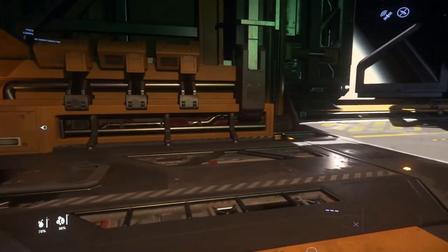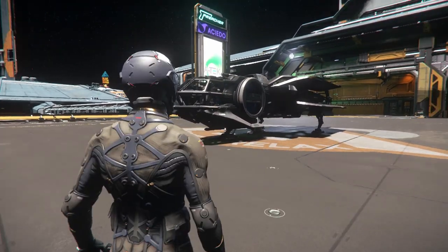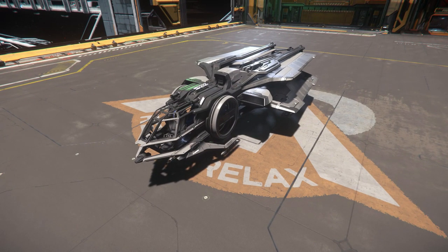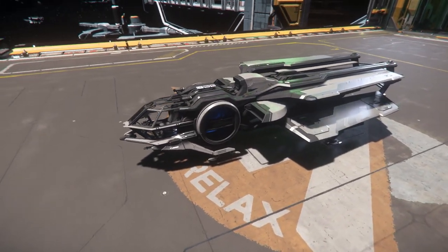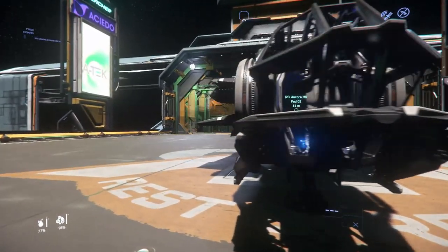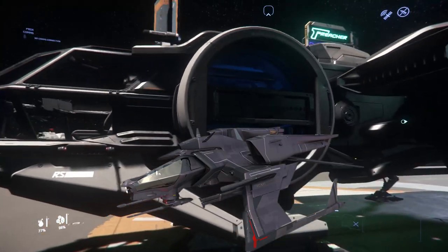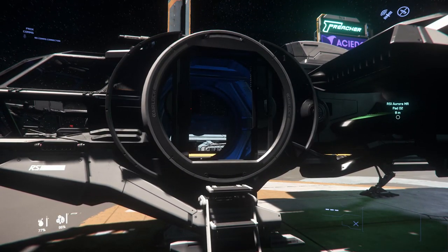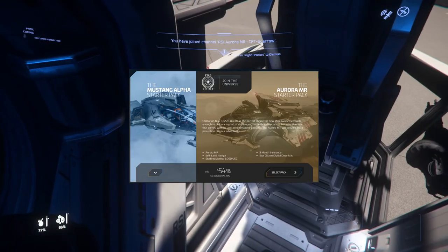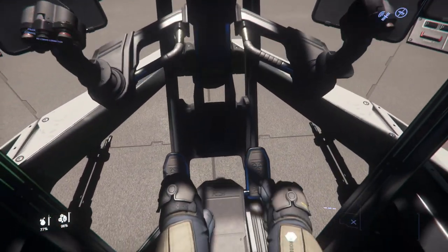I'm starting with the Aurora this time around. Originally on my main account I started with a Mustang. The reason I like the Aurora is that the Mustang doesn't have anywhere to put packages. The Aurora has this little entrance way behind the cockpit where you can put boxes - it's handy for that. The Mustang definitely looks better than the Aurora, and the Mustang is really good if you just want to do bounties, but you can do bounties with the Aurora as well.